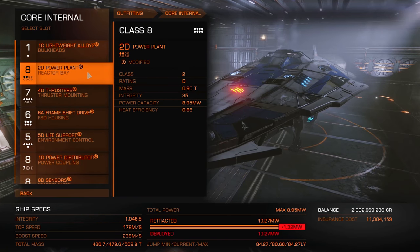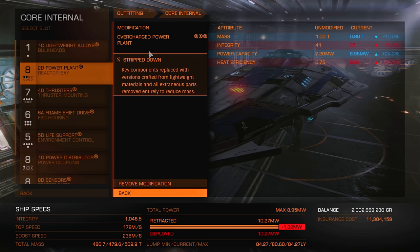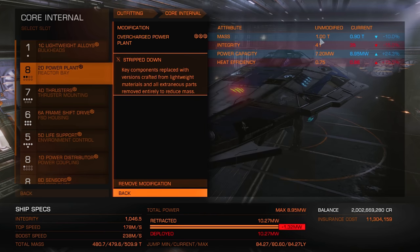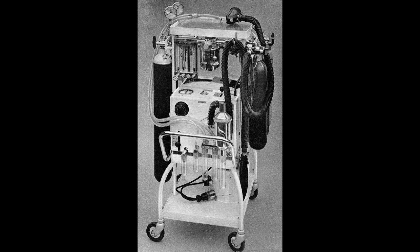The power plant on this thing is going to be a 2D power plant with overcharged grade 3 and an experimental stripped-down effect. I wouldn't trust this thing to run a toaster, let alone run my ship — but then again, we haven't even gotten to what I've done to the life support systems. You don't want to know. But I'm going to tell you anyway. Just not yet.